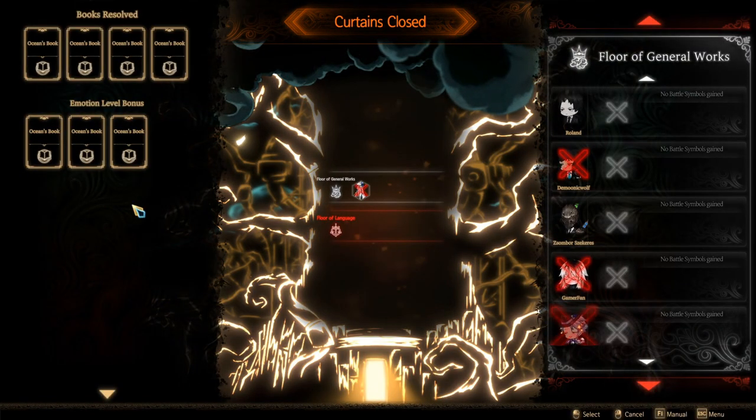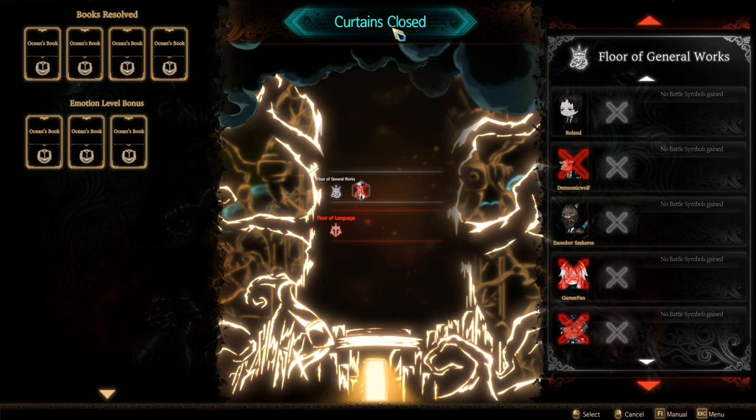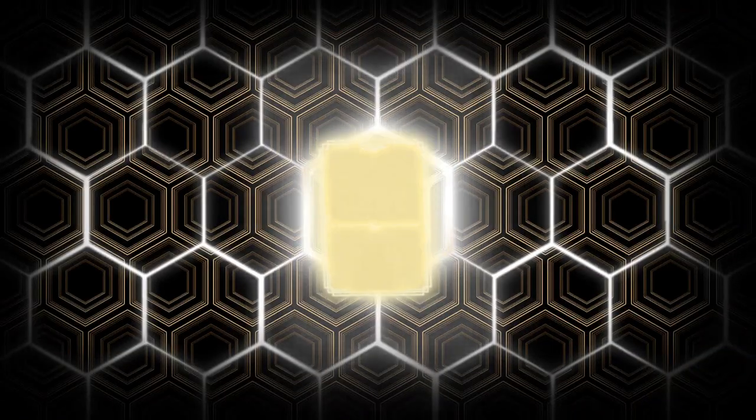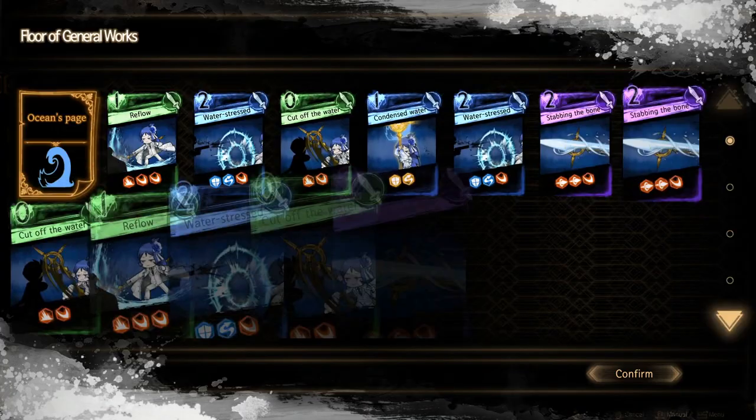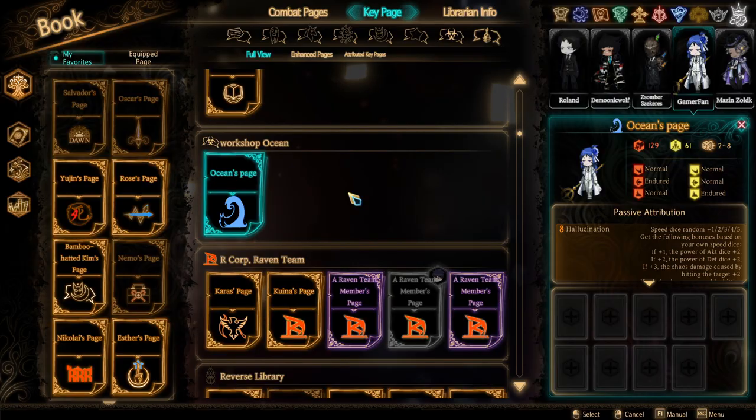This one was really fun, I enjoyed this one. Ocean's book — let's go over the statistics of Ocean's page. Key page. Here we go, baby. We're about to go over all the passive abilities of Ocean's page, starting off with Hallucination — Speed Dice Random: one, two, three, four, five.